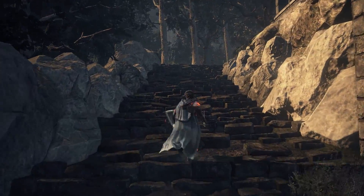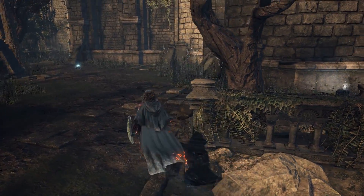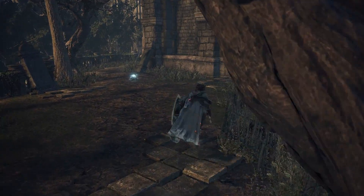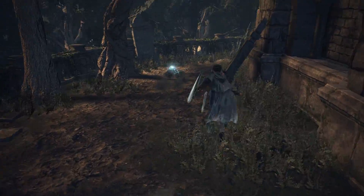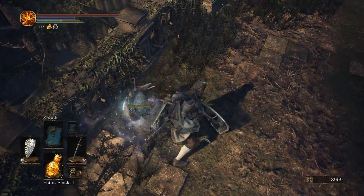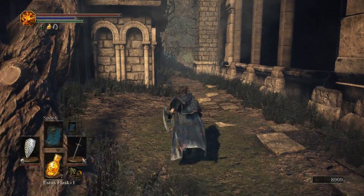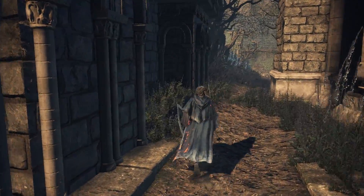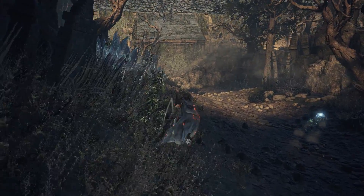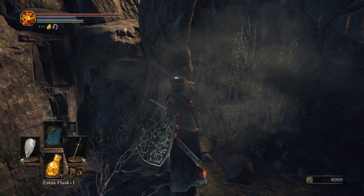With those out of the way, we can head up these stairs around the Cathedral. We see a Crystal Lizard off in the distance, but not before grabbing a Titanite Shard. With this Crystal Lizard, I like to lull him into a false sense of security by missing at least three times — that will cause him to stop right up against that railing, allowing you to get the easy kill. Pro strat, works every time. And with that Twinkling Titanite, we can see yet another Crystal Lizard. Let's take care of him for yet another Twinkling Titanite.